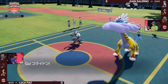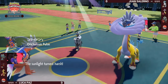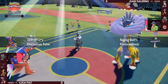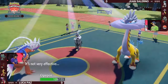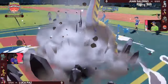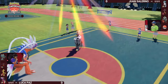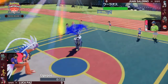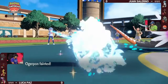Gholdengo switches out in favor of Koraidon — that Fighting typing being a natural switch-in for Ghost type Gholdengo against Urshifu, taking resisted damage. The Raging Bolt gets the Protosynthesis boost but into Ogre Pawn it's not doing much with the resisted typing. Ogre Pawn goes ahead and picks up the KO with Ivy Cudgel. Now that Sturdy has been broken, Urshifu is able to pick up the KO on Ogre Pawn, removing that threat and bringing pressure onto Calyrex.